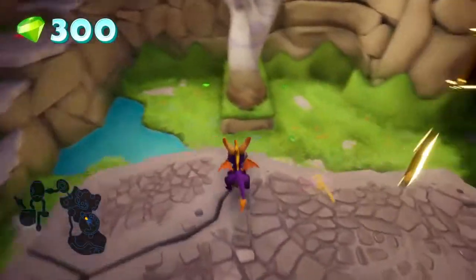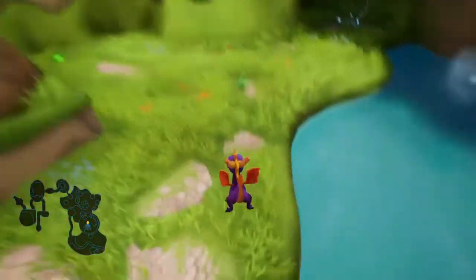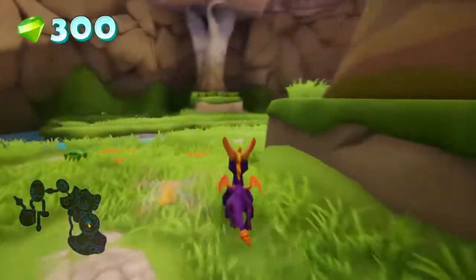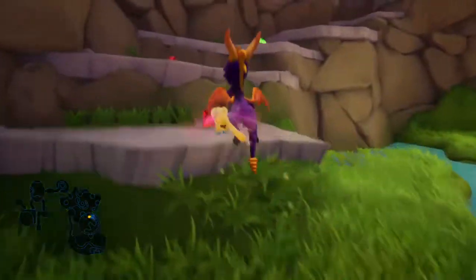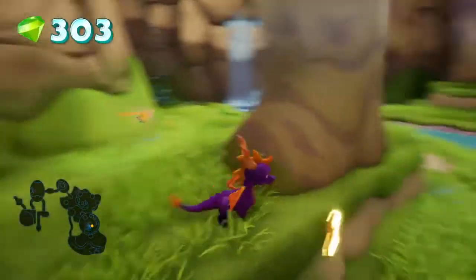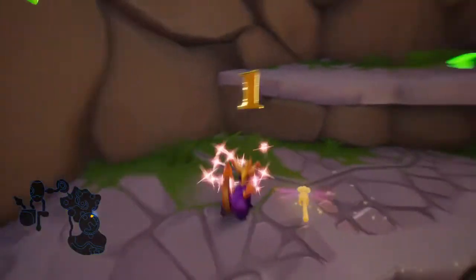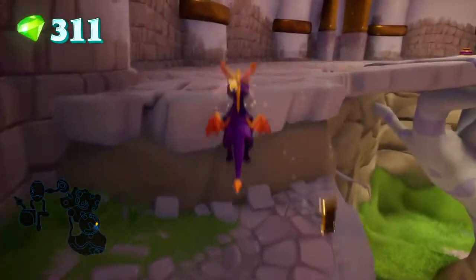I hear frog. I know I'm supposed to go down there. Are you mean? No? Okay. Good. Any hidden gems? There's another gem right over there. I'm definitely gonna forget where I need to backtrack. I already have a ladder I need to do and a swimming thing I need to do, and I don't have any of those abilities.